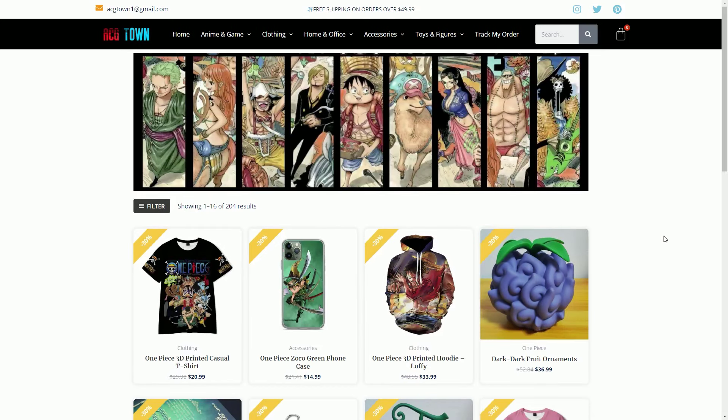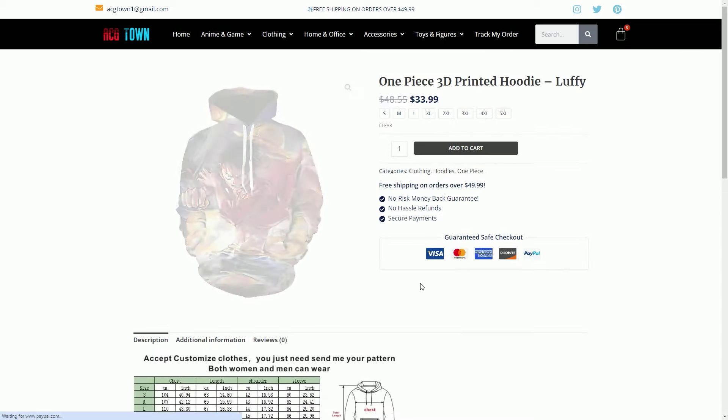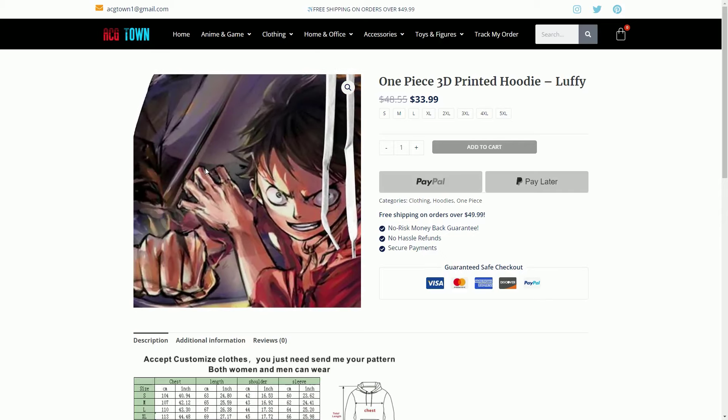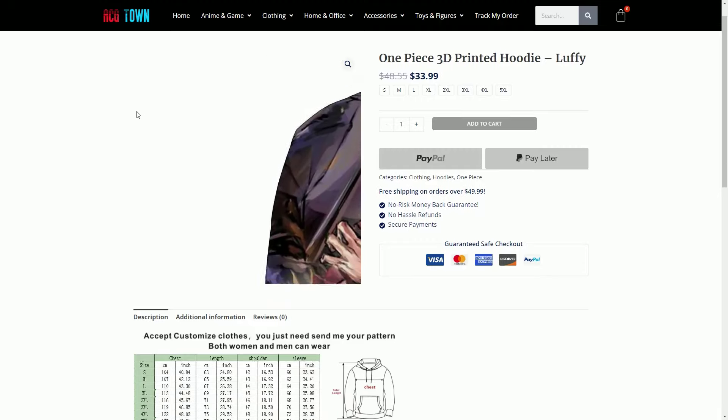They do clothing, apparel, all sorts of items including 3D printed hoodies, which are really, really good. We're not talking about those generic hoodies or t-shirts you find in the mall with a random anime picture on them. These actually look really, really good — pretty fire.